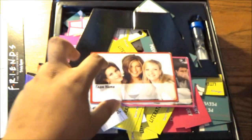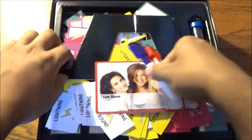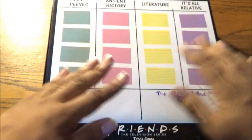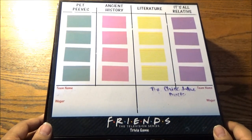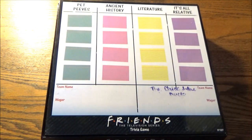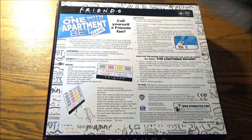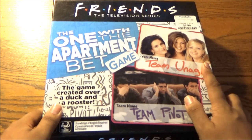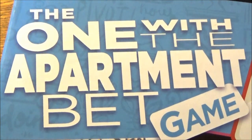Joey sees no evil, Ross hears no evil, and Chandler speaks no evil. I'm not gonna say that the Character Games Limited creation was evil — but it was way more personal than the one with the apartment bet game. You can learn more about each other, the players playing the game, as opposed to just learning about the Friends in a random Friends trivia game. This is a little less personal, so you get a little less 'evil' with the questions. But the wagers are fair game — meaning you can definitely be evil with those.